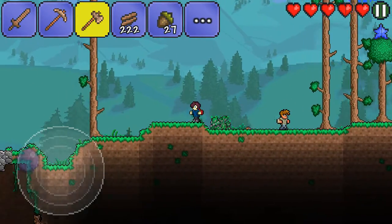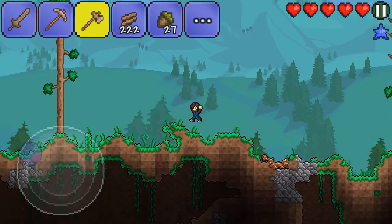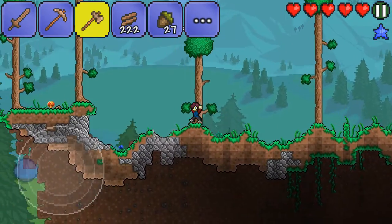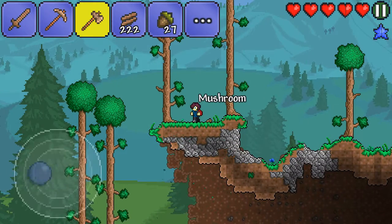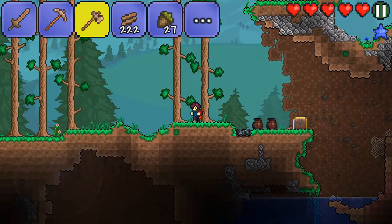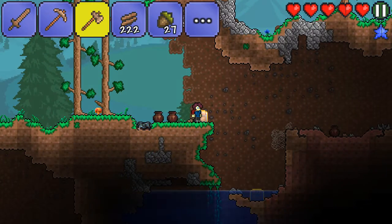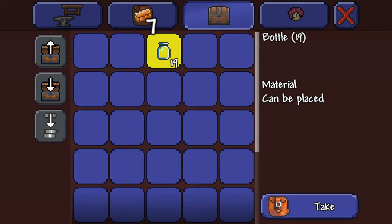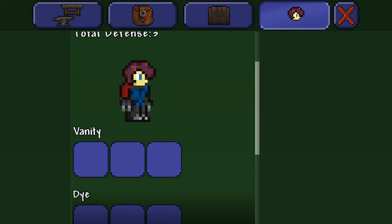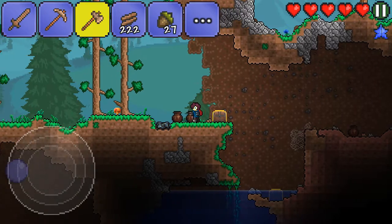So this guy is a guide — he tells us stuff. Oh, there's a mushroom. Mushrooms heal you. How do I know this? I played the demo version of this game. We got some armored climbing claws — that sounds legit. Can we equip that somehow? It's probably just a recipe for something.